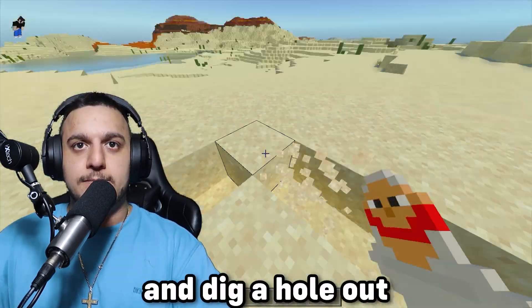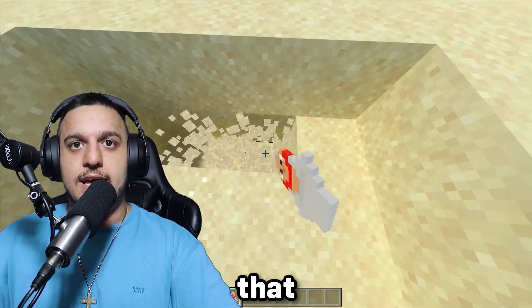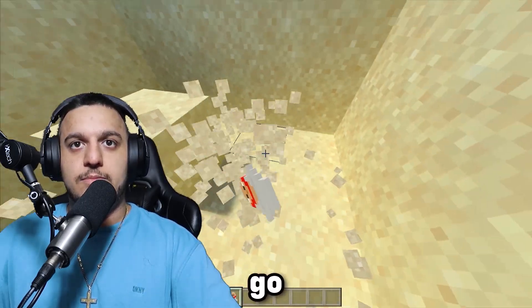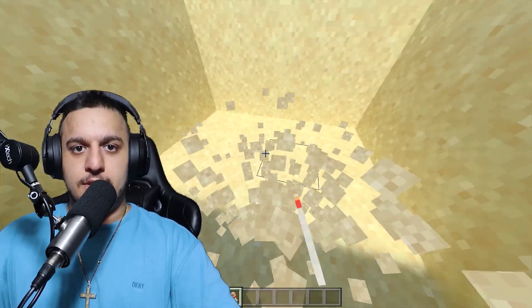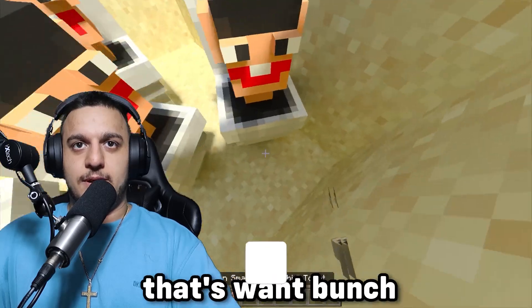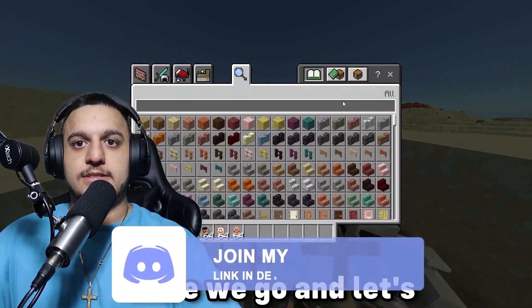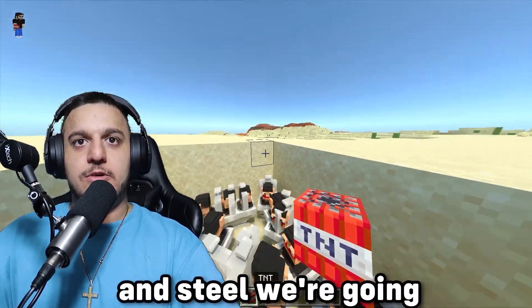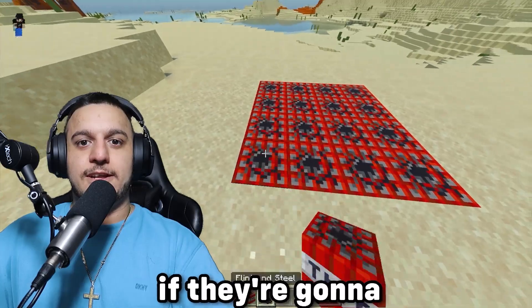I want to test something. I'm going to go ahead and dig a hole — not too much, just a basic sized hole. Let's spawn the small one in — let's spawn a ton of them. Let's get some TNT and flint and steel. We're going to spawn them all in and see what happens. Let's see if they're going to take damage.